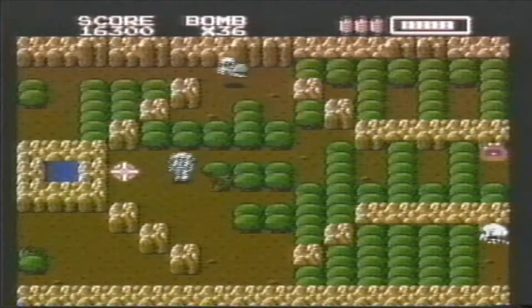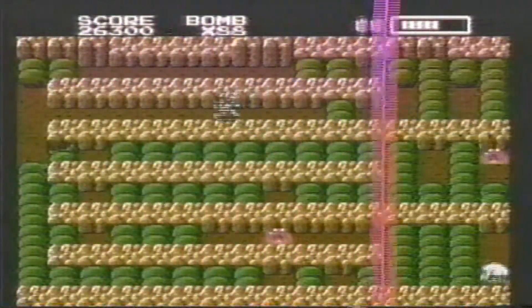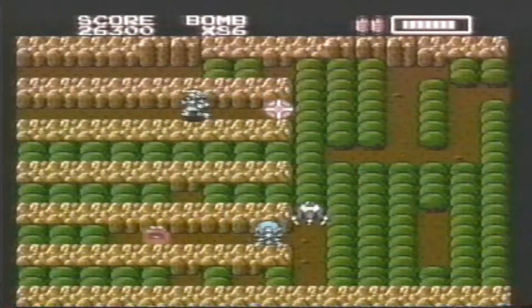It takes five bombs to break into a well of hope. There's a hidden key on the last screen of every level. Until you find it, the exit door will be locked.